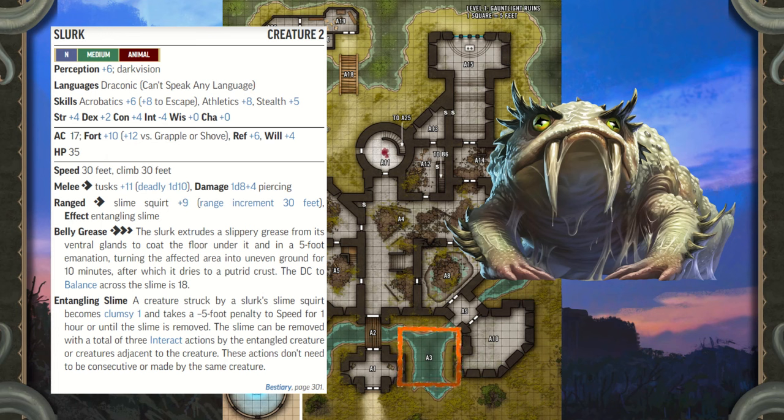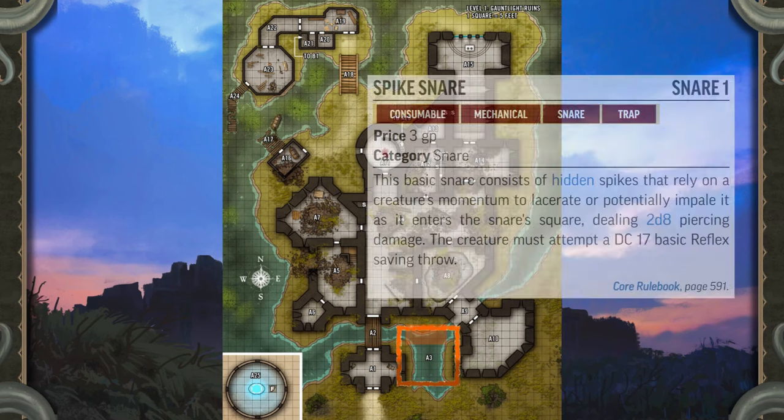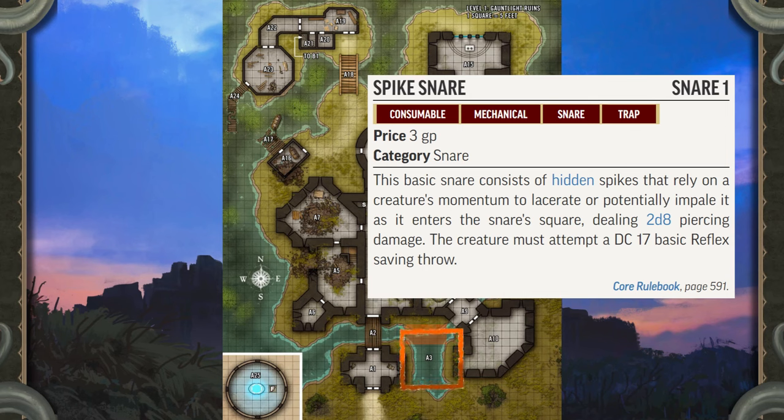Once woken, the monster eagerly attacks any creatures nearby, but it doesn't leave sight of its pond. The creature fights to the death. Treasure: The corpse of a dead kobold lies on the pond's north bank. The slurk avoided eating the carcass out of lingering loyalty to the recently slaughtered tribe, and the slurk's presence kept the mitflits from looting it. The gear on the kobold's body is mostly ruined, with the exception of four gold pieces in one rotten belt pouch and a spike snare bundled securely in a little backpack.